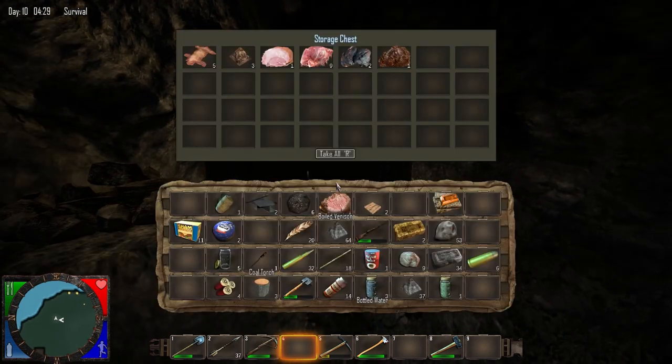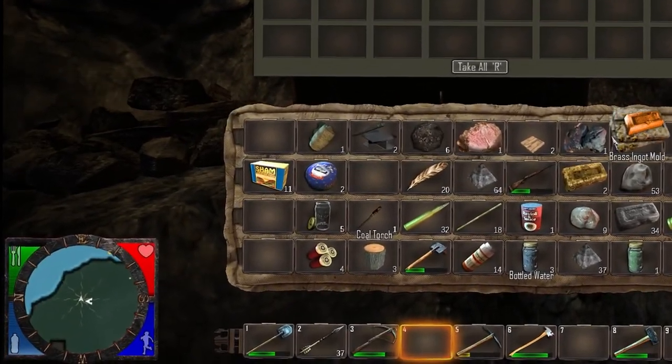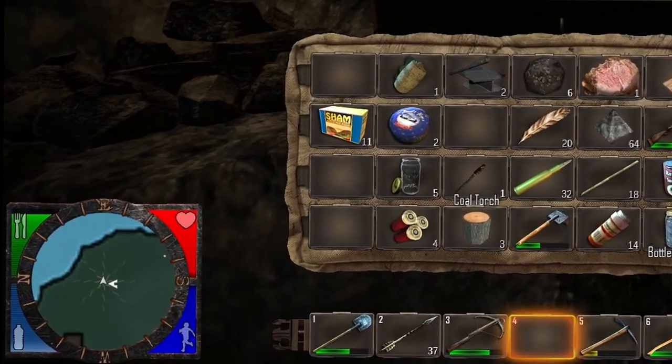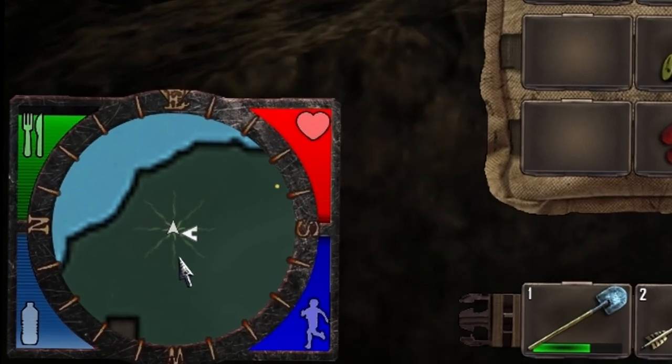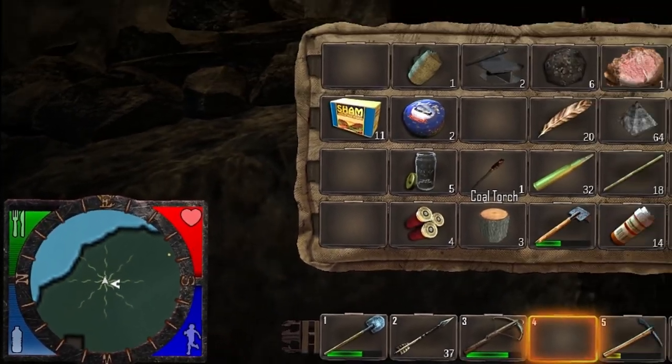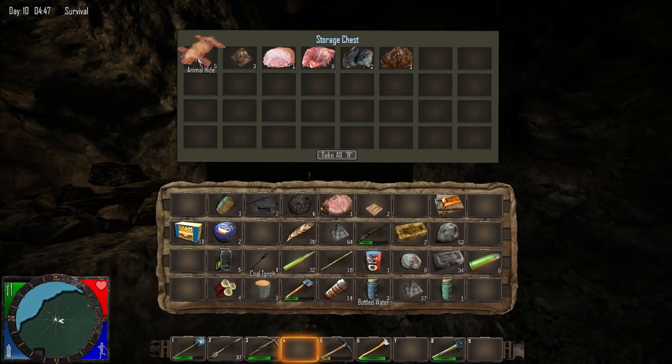Now on the minimap, you will see that smell detection will be displayed on the map. With smellier meats, the smell radius will be incredibly large. This happens with meats such as raw meat or charred meat. With boiled meats, I found out there is no smell. You can carry around boiled meats — I think there's no smell because it's harder to make, as you actually need water to make boiled meats.